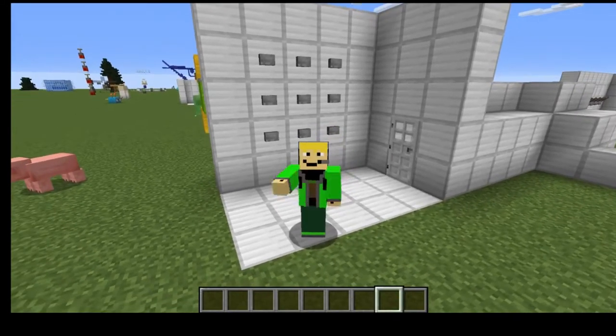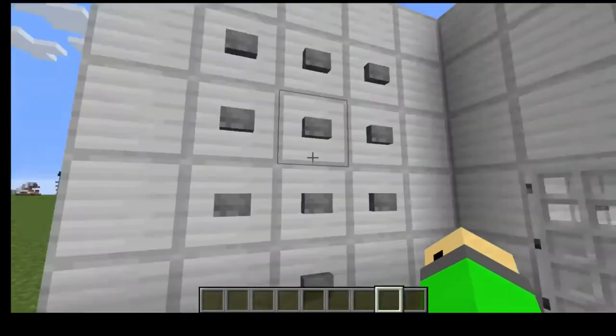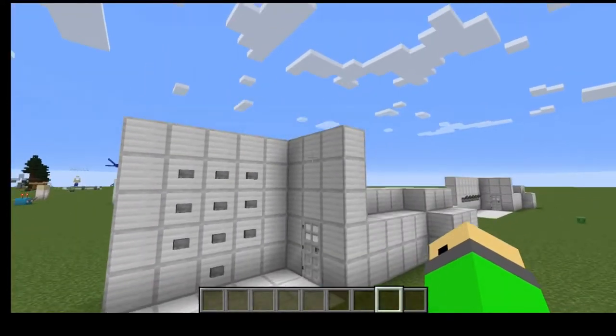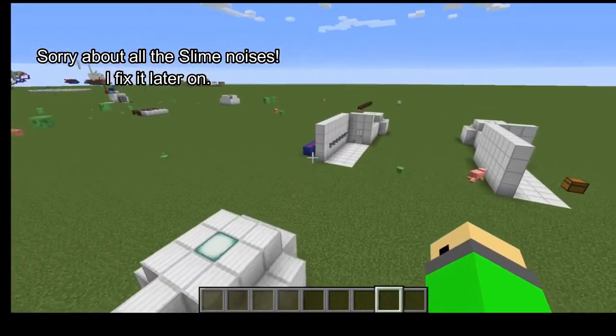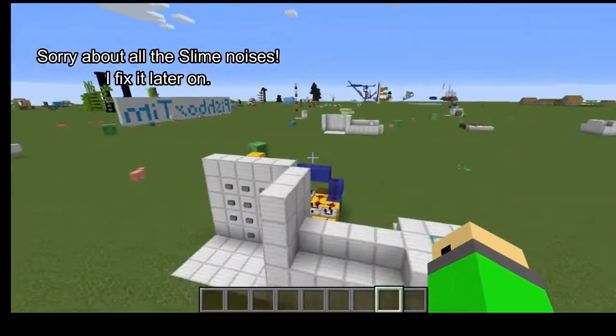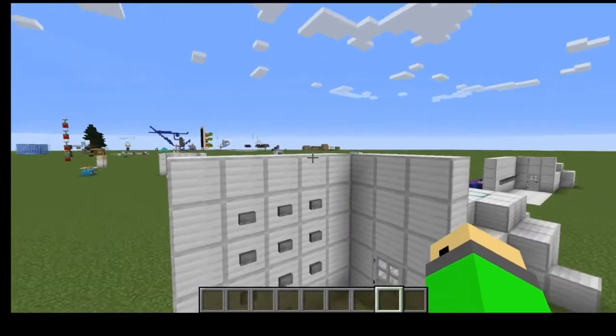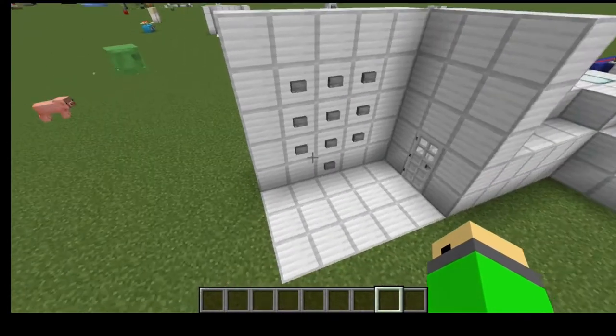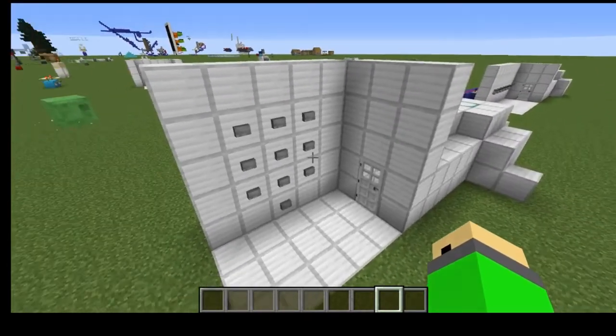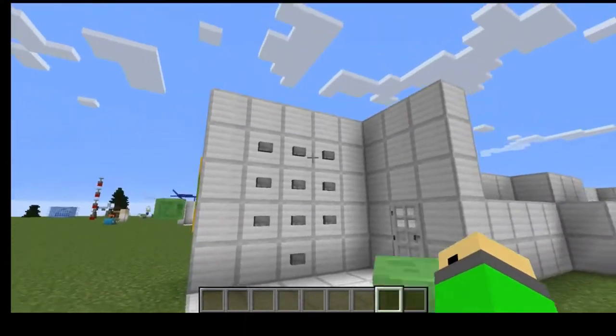Hello everybody, it's Fishboy Tim from the Fishboy Tim channel. Welcome back to another Redstone video where I'm going to be showing off two different combination locks — first the numpad one and then a lever combination lock. I'll be showing you a tutorial on how to build both of those, the advantages of each, and which one you should choose.